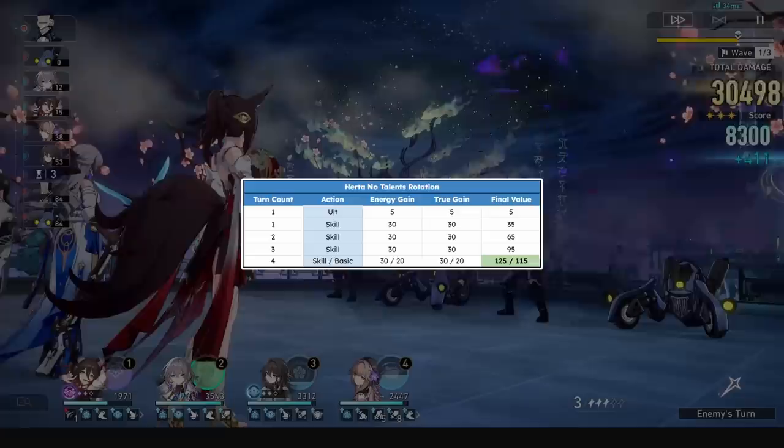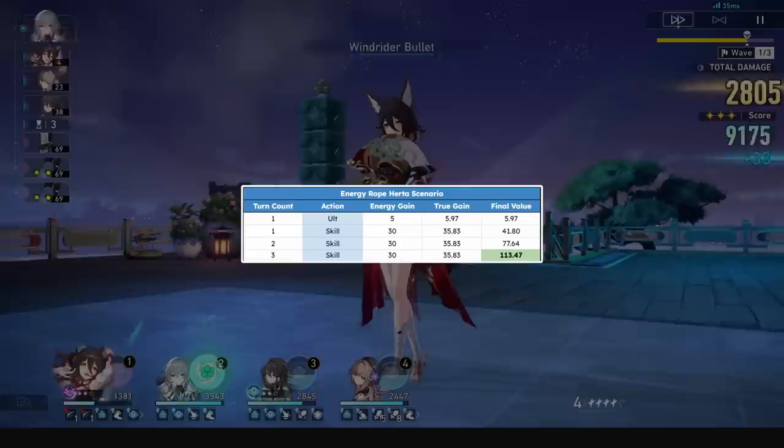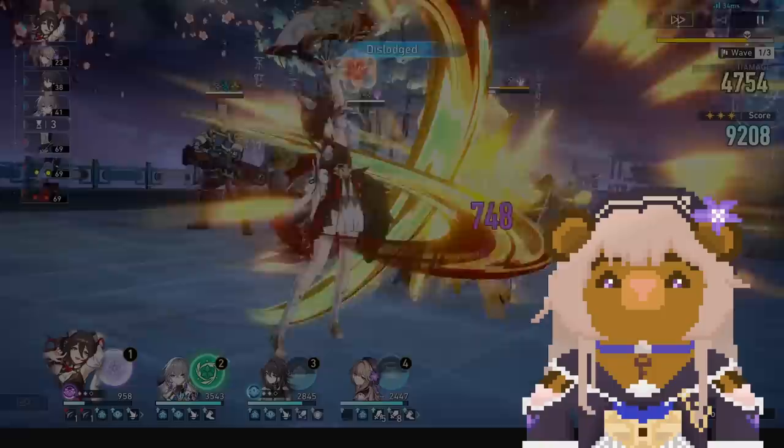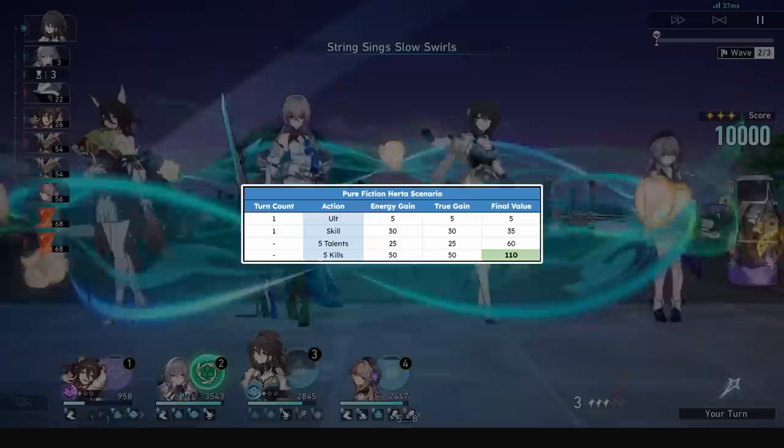For rotations, she can get her ultimate after 4 skills, or 3 skills and 1 basic. 3 skills and 3 talent procs drops her ult rotation to 3 turns. And 3 skills and no talents at all with an energy rope works too. In Pure Fiction her energy goes crazy, and these rotations are for general content outside of that. With 1 skill, 5 talent procs, and 5 kills in a Pure Fiction wave, she gets her ultimate back immediately.